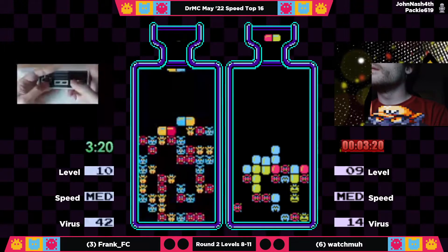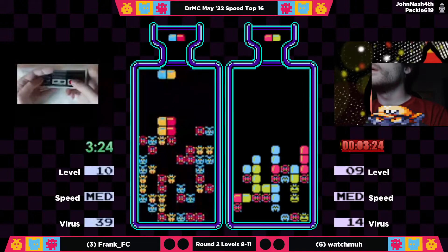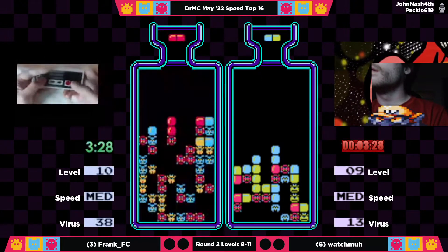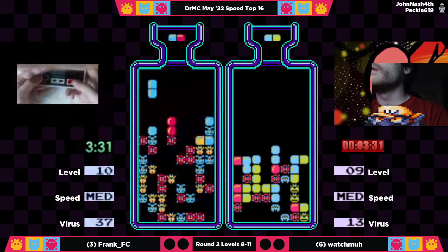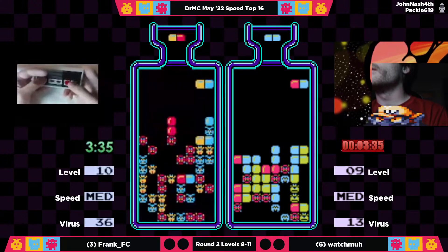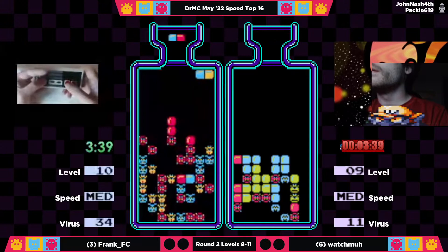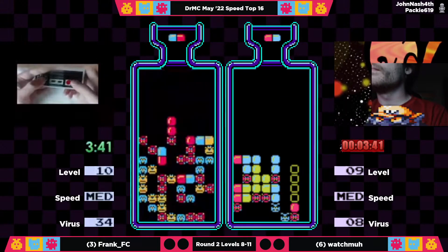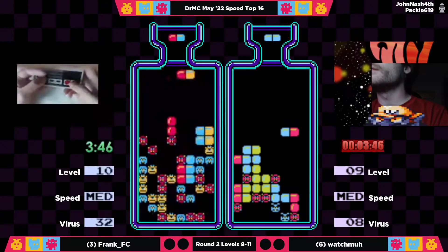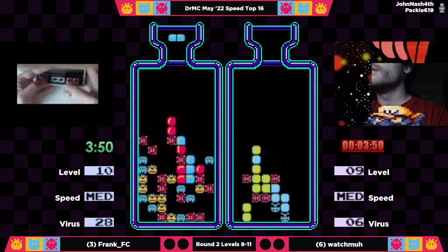Frank is already in level 10, keeping everything flat and tight. Watchma, on the other hand, has quite some intricate stuff happening on his board. He's setting up for some horizontals, which are not going to open up too much. Not sure if this was a situation he himself created or something that happened by some misplay at some point.